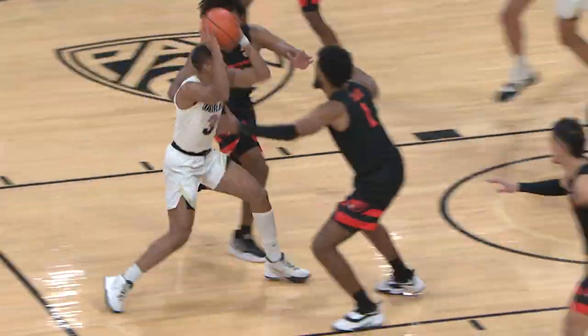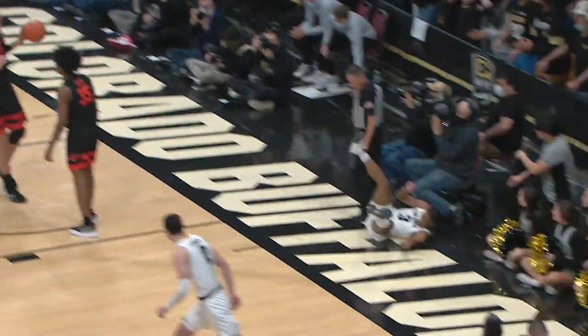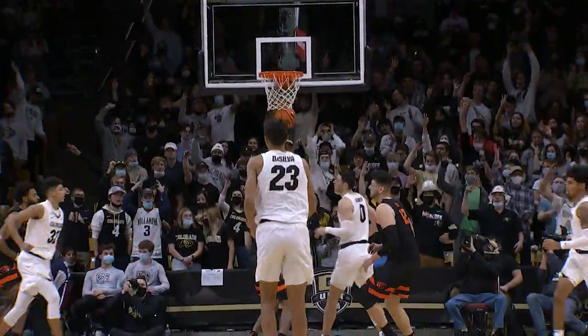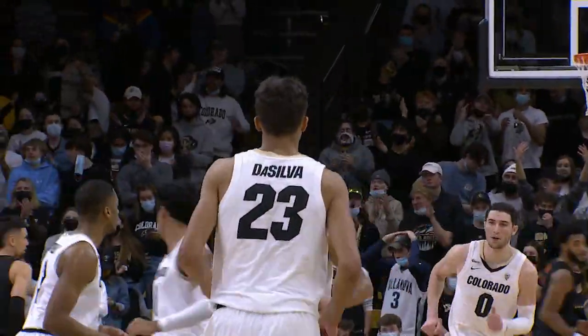Deshawn pushes up court, stop and go, crosses over, down the paint — scoops it off the window. A little dipsy-doo! Bubba loose attacking the forecourt right, top of the key to Silva — wide open for three, fires right between the eyes from downtown. Silva!